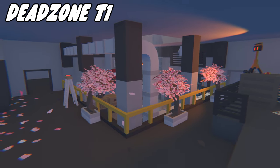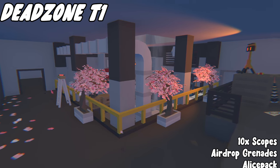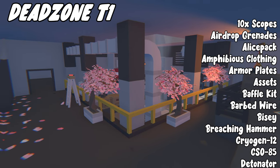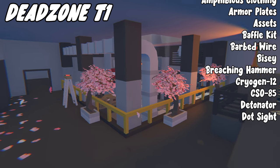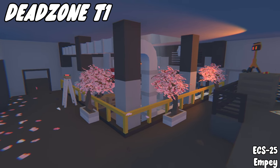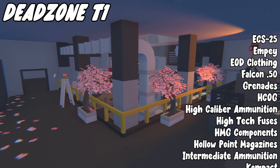Next we're going to Dead Zone Tier 1, the one next to Camp Crystal. For this you just require a gauss mask. Over here you can get: 10x scopes, airdrop grenades, LD specs, amphibious clothing, armor plates, assets, baffle kit, barbed wire, bi-ezy, breaching hammer, cryogen 12, CSO85, detonator, dot sight, ECS-25, MPI, EOD clothing, Falcon 50, grenades, HCOG, high caliber ammo.